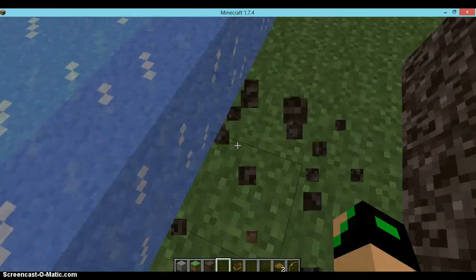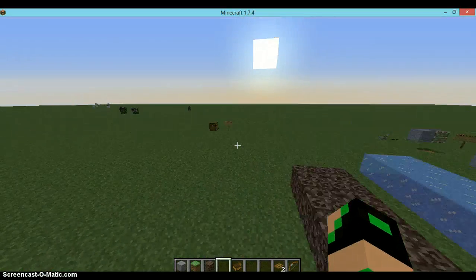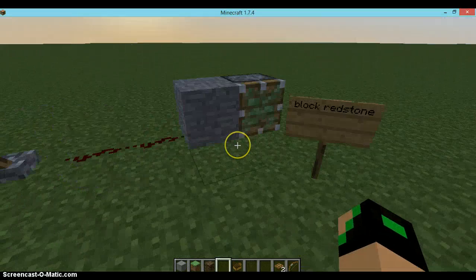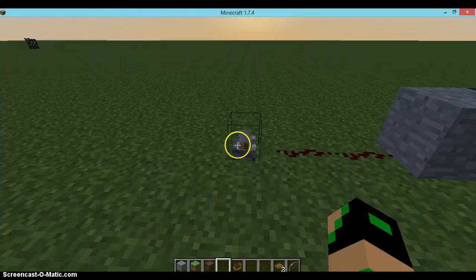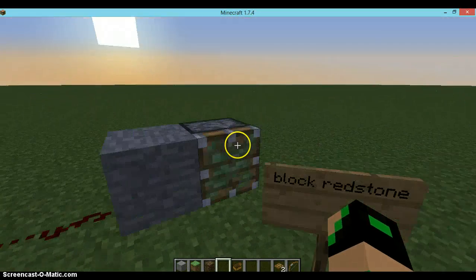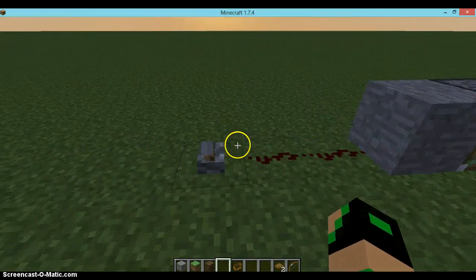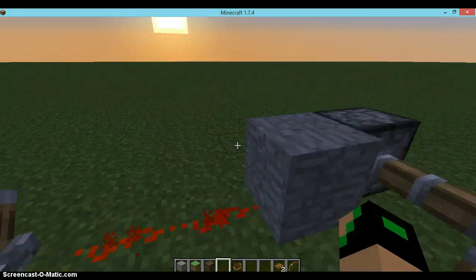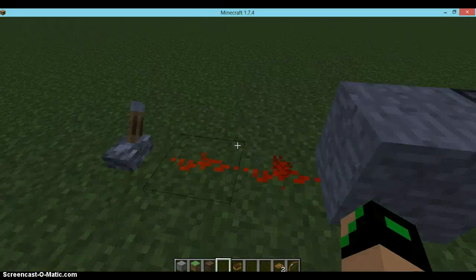Soul sand is also smaller than most blocks. Next is the redstone block: there's a block and a piston next to it. If you switch the lever, the piston will still get activated even though there's a block in the way — pretty cool. You can make some really cool redstone creations with that.